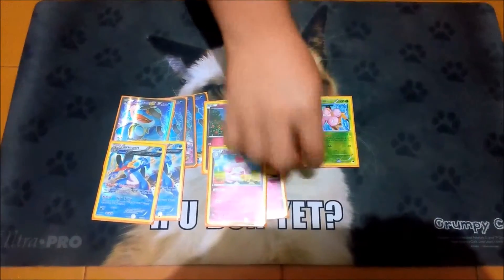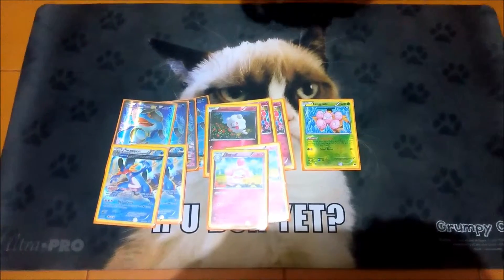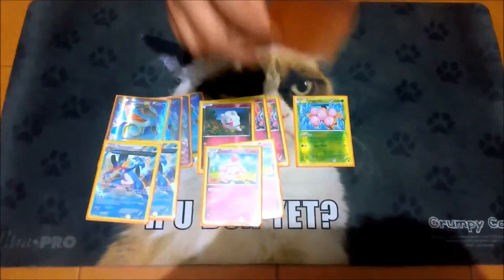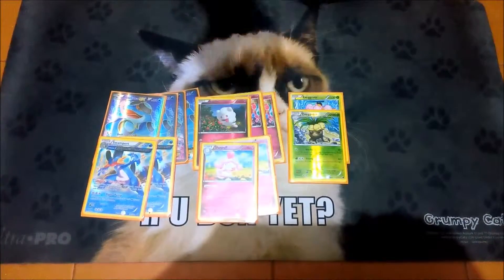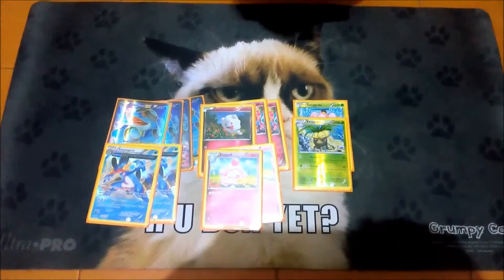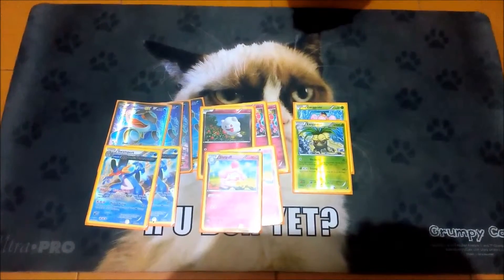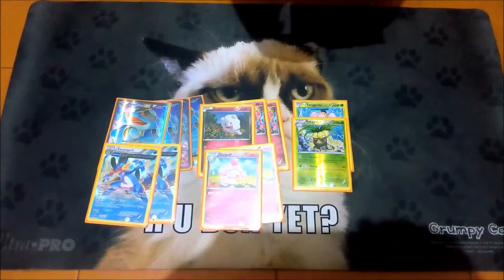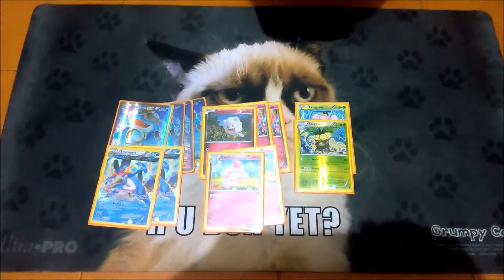I'm running one standard Exeggutor to counter Primal Groudon and the Hippowdon that was played today. I'm using one Exeggutor — yeah, how did that work? It worked awesomely, it actually helps in the Mew matchup as well, and helped against Ninetales decks. I love the card, I'll continue running it for now.